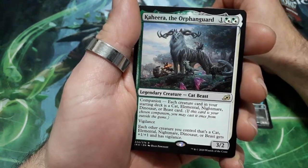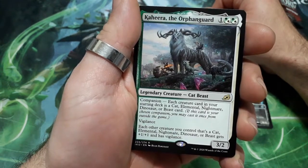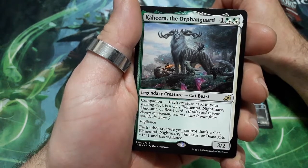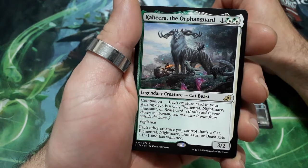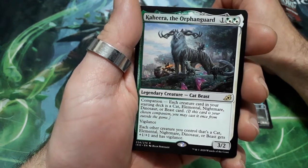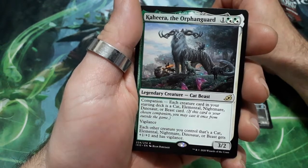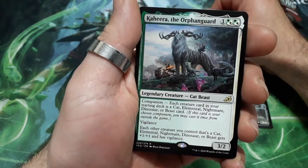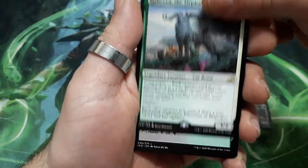Cahira, the Orphanguard, three drops. He has companion — each creature card in your starting deck is a cat, elf, elemental, nightmare, dinosaur, or beast card. He has vigilance. Each other creature you control that is a cat, elemental, nightmare, dinosaur, or beast gets plus one plus one and has vigilance. And it is a 3/2. Crazy card this one.